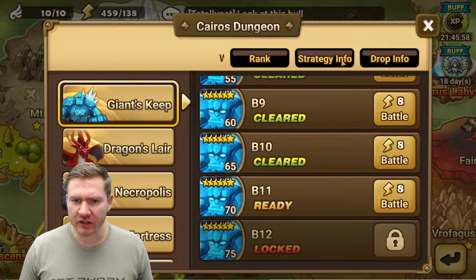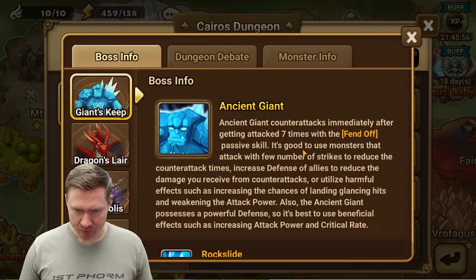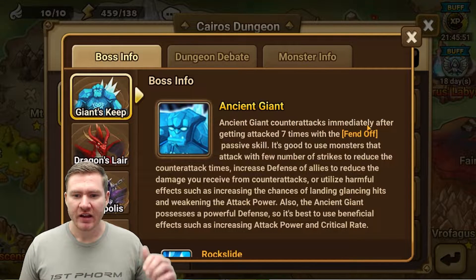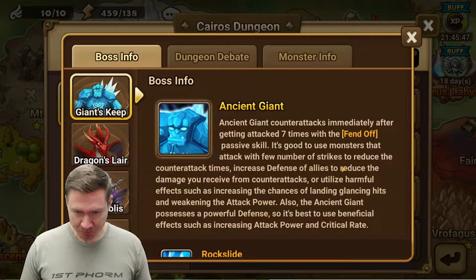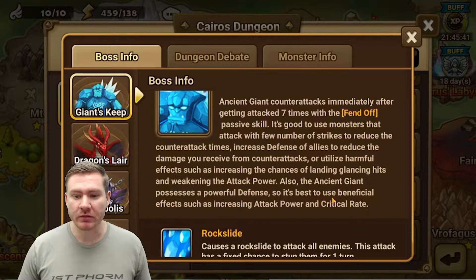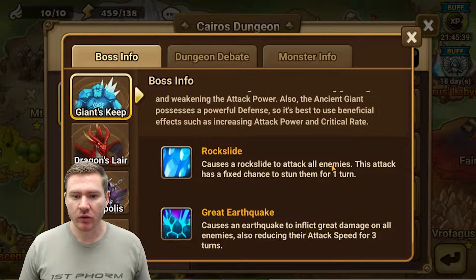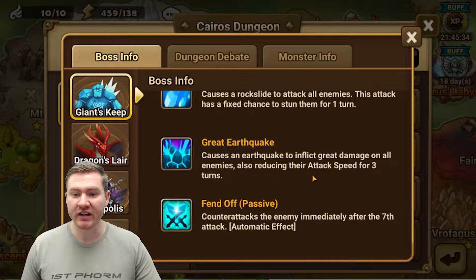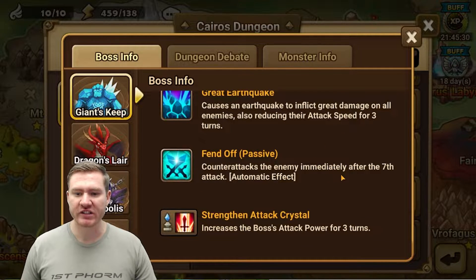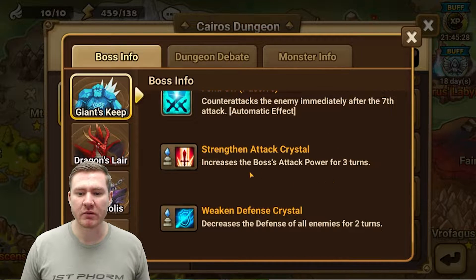Let's talk about the dungeon very quickly. The big things to consider: one, he counterattacks every seven times he gets hit, and it's a big hit — that's one of the big problems of the dungeon. There's an AoE that has a chance to stun, great damage on all enemies and a slow. And then the fend off, which is the counterattack — kind of the big problem of the dungeon.